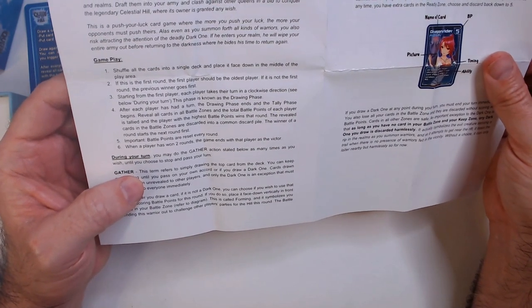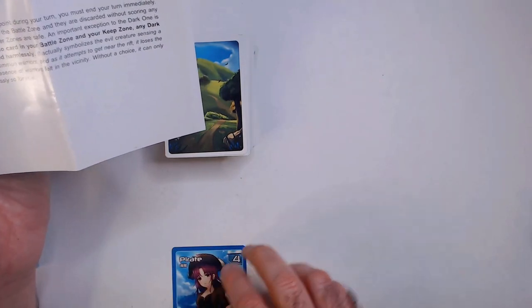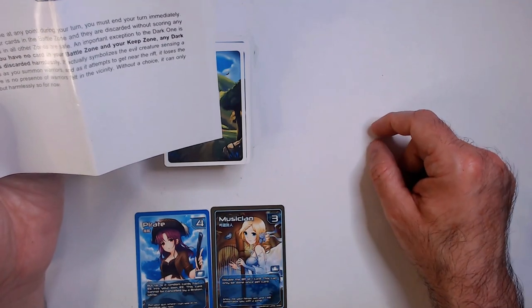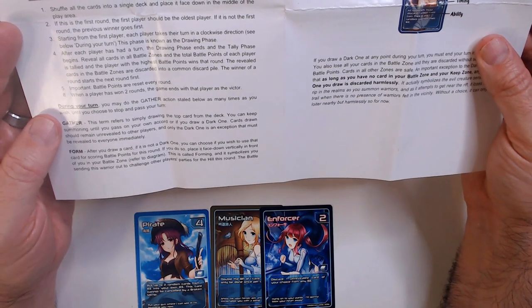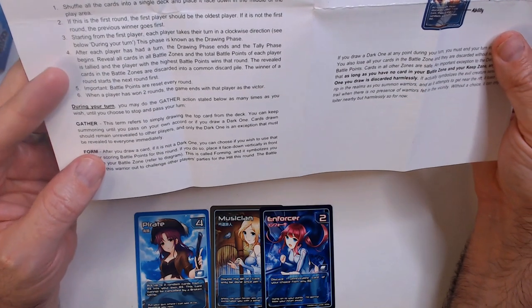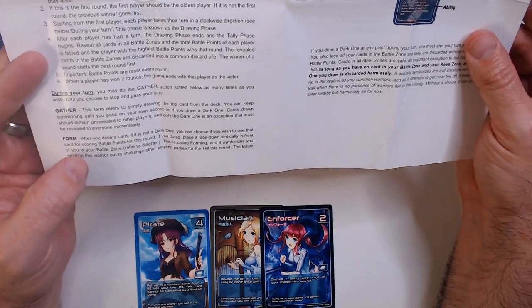During your turn you may Gather or Action — as many times as you wish — until you choose to stop. Gather is just drawing the top card of the deck into your hand. You don't have any cards in hand on your turn — you're like, I'm going to draw cards. The problem is if you draw the Dark One, that's when it ends. After you draw a card, if it's not a Dark One, you can choose to use that card for scoring battle points this round. If so, place it face down vertically in front of you in the battle zone — this is called Forming, and it symbolizes sending this warrior to challenge other players for the hill.